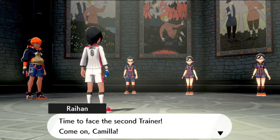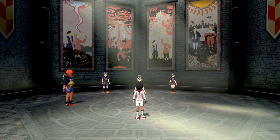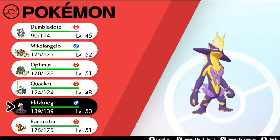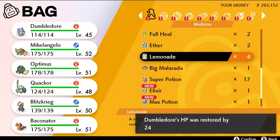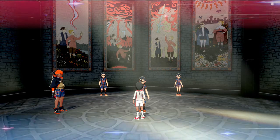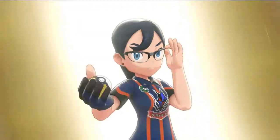Time to face the second trainer — Camila. The next trainer has a fire type capability. So what we're going to do is keep Dumbledore on the team, but switch Blitzkrieg out with Michelangelo since it is a water type Pokemon. We're also going to use another lemonade on Dumbledore. In double battles, it's important to figure out what role each of your opponent's Pokemon play. And here we are taking on gym trainer Camila Parker Bowles.